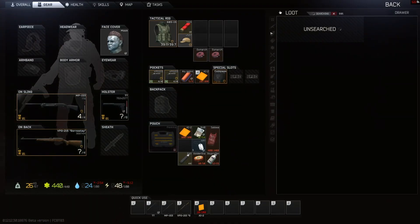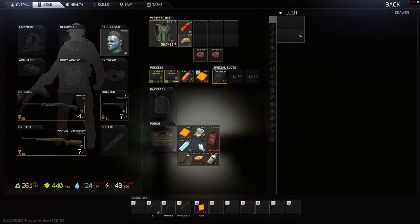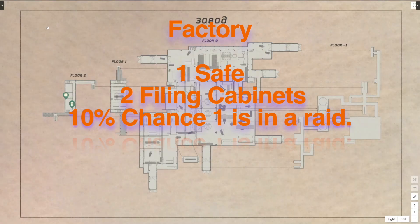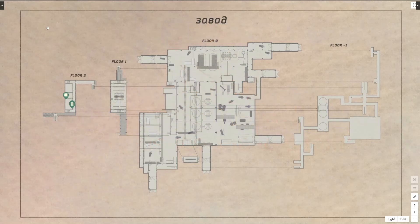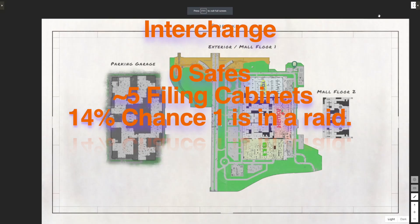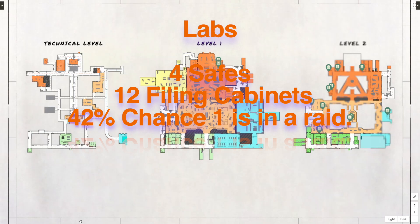So where's the best place to go to find flash drives? To answer that, let's make some assumptions. Let's assume that you can search every single safe and filing cabinet on the map. Given those assumptions, we can find the probability of finding a flash drive on that map in one raid. Factory has one safe and two filing cabinets, giving you a ten percent probability. Customs has seven safes and eleven filing cabinets, giving you a forty-eight percent chance. Interchange has five filing cabinets with a fourteen percent chance. Woods has one safe and two filing cabinets giving you a ten percent chance. Labs has four safes and twelve filing cabinets giving you a forty-two percent chance to find one after one raid.